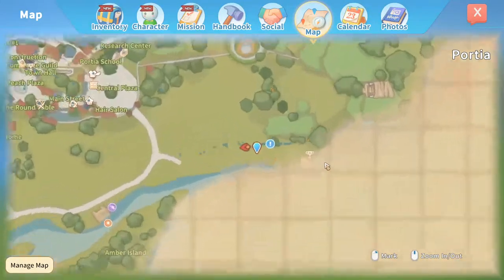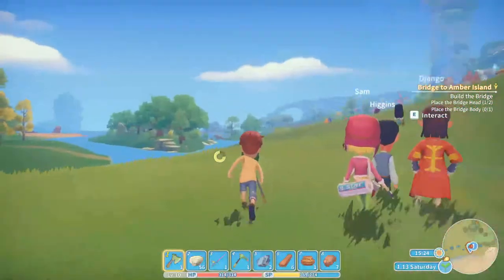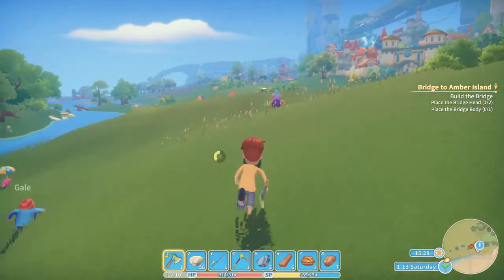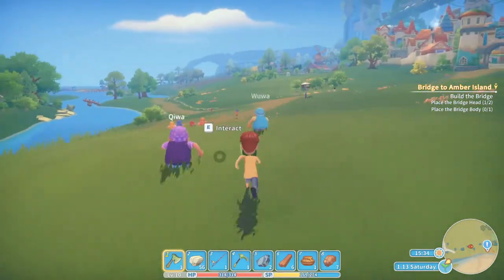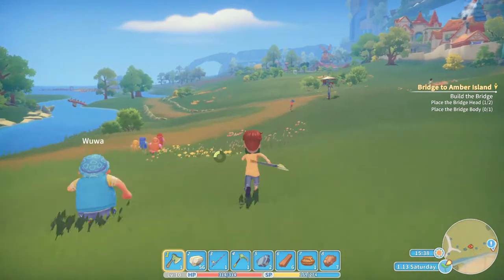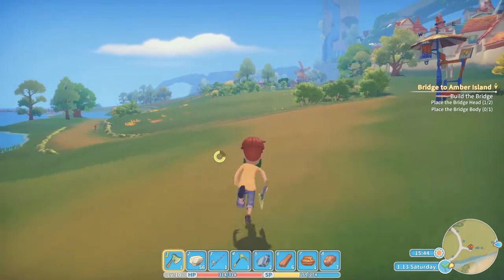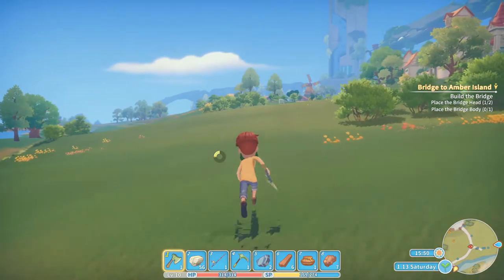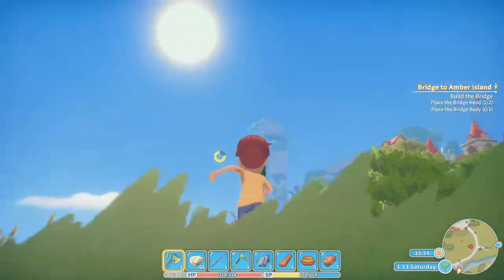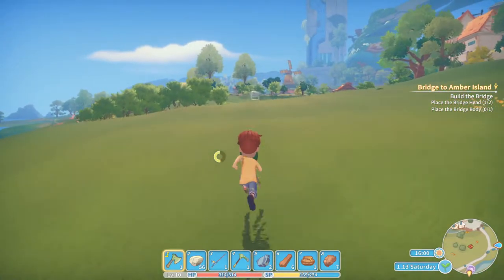He's a dead guy. I don't need him right now. Let's build the bridge — everything is ready. Don't follow the path, just use the shortcut.